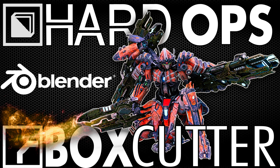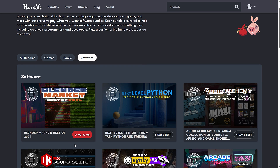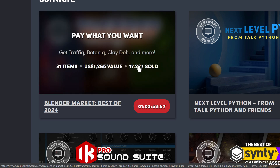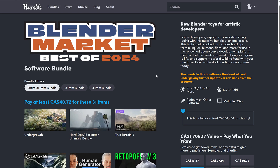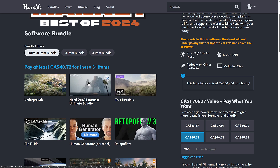Hello ladies and gentlemen, it's Mike here at Game From Scratch. In September on Humble Bundle there was a bundle for Blender Market, and in this bundle are two incredibly popular plugins I promised to cover. The star of the show for me is Hard Ops and Box Cutter — the ultimate bundle of those two plugins — but there is a ton more in this bundle as well.